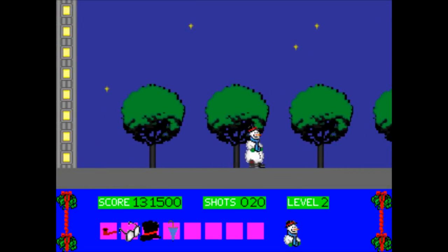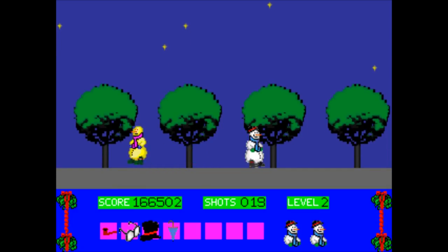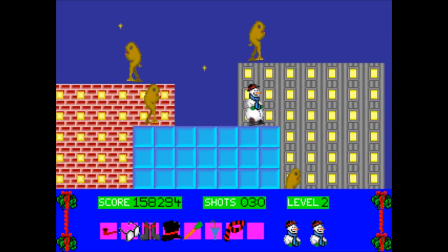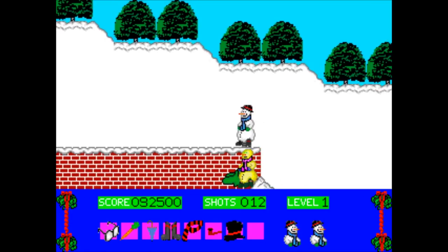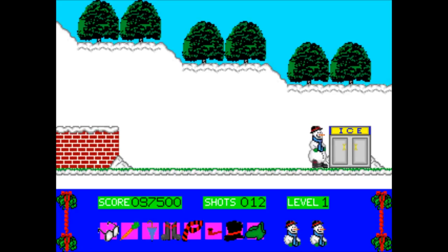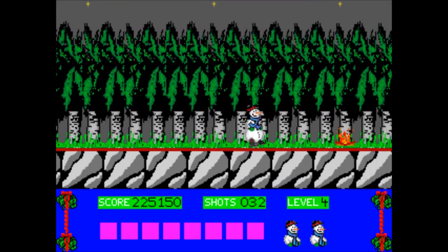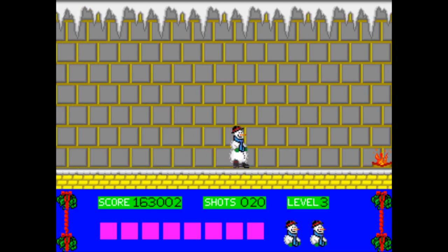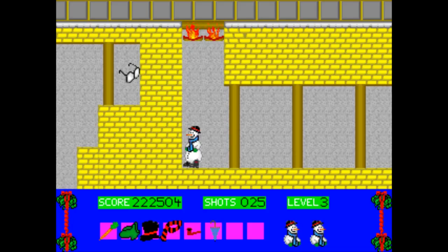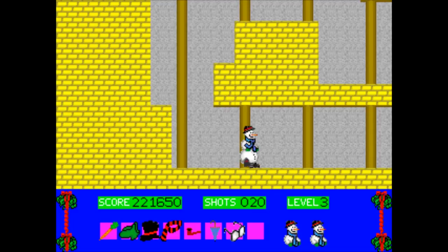You also gain an extra life for every 150,000 points. On a few levels it can be a little challenging to find some of the objects — it took me a while to find the gloves I was missing on the second level. At the end of each level you exit by stepping into an icebox, which is mildly amusing. Each level plays a different Christmas song in glorious ad-lib synthesizer. Level three has got this area where you have to shoot your snowballs at the wall to break through, but there is absolutely no indication you have to do that — you just have to figure it out, or be hopelessly stuck for a while like I was.